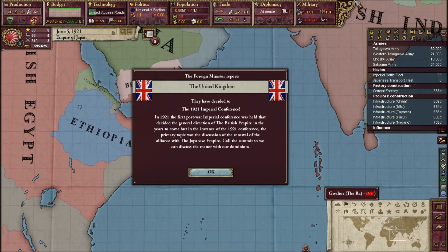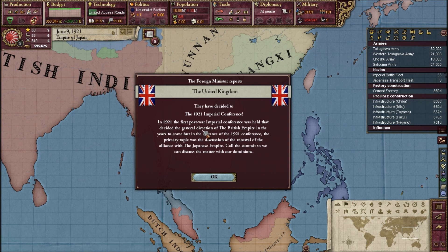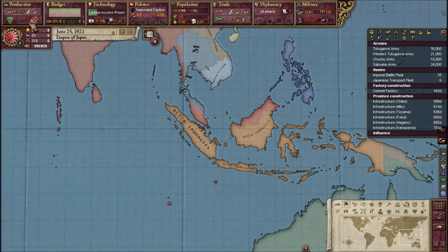The UK also did the Imperial Conference. In 1921, the first post-war Imperial Conference was held to decide the general direction of the British Empire in the years to come. In the instance of the 1921 Conference, the primary topic was the discussion of the renewal of the alliance with the Japanese Empire. Call the summit so we can discuss the matter with our dominions.